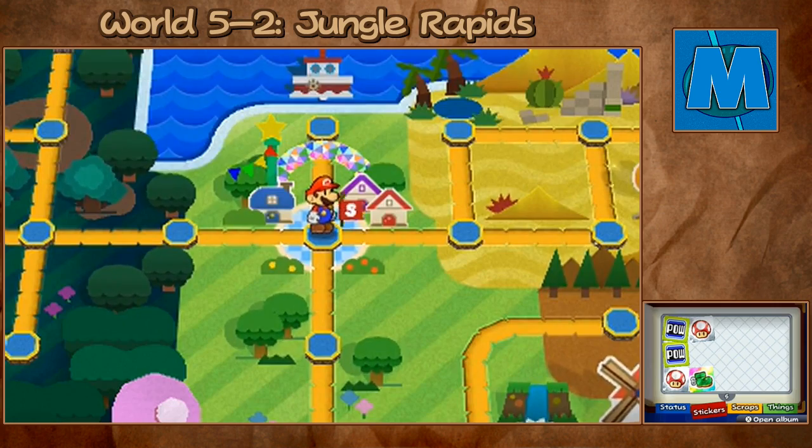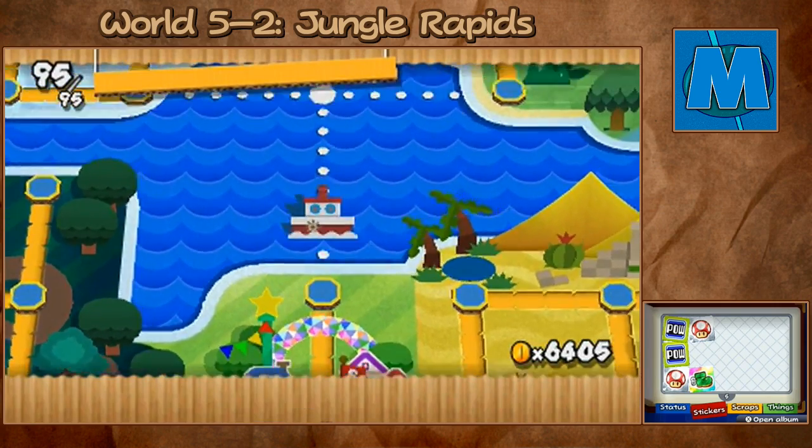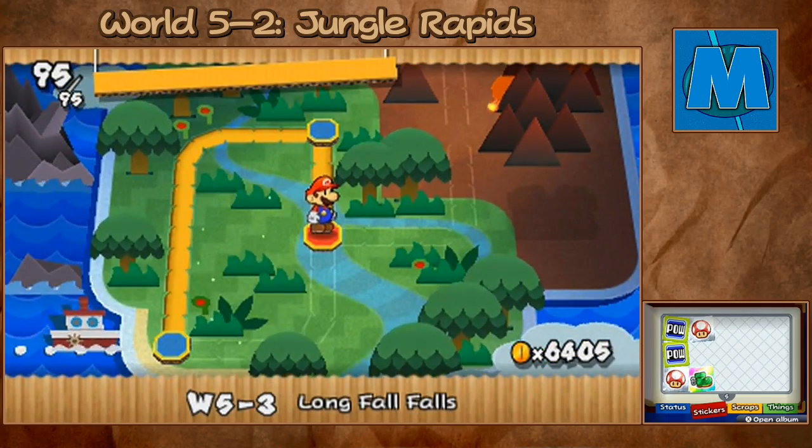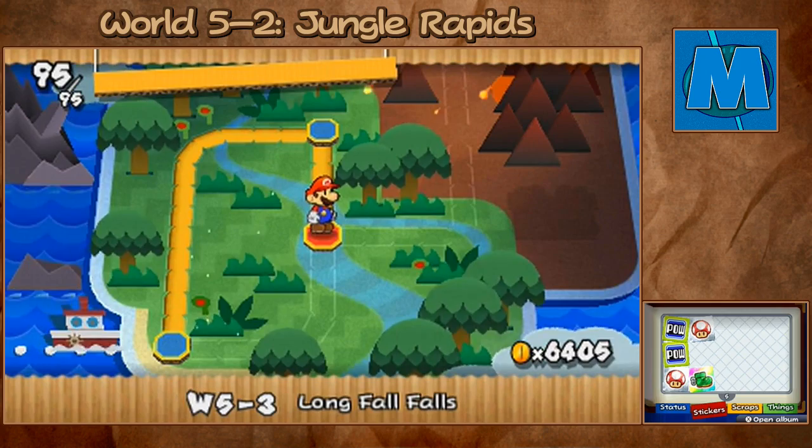So next time in Paper Mario Sticker Star, we're done with that. We'll be heading on the rapids again in World 5-3, Long Fall Falls. See you guys then.